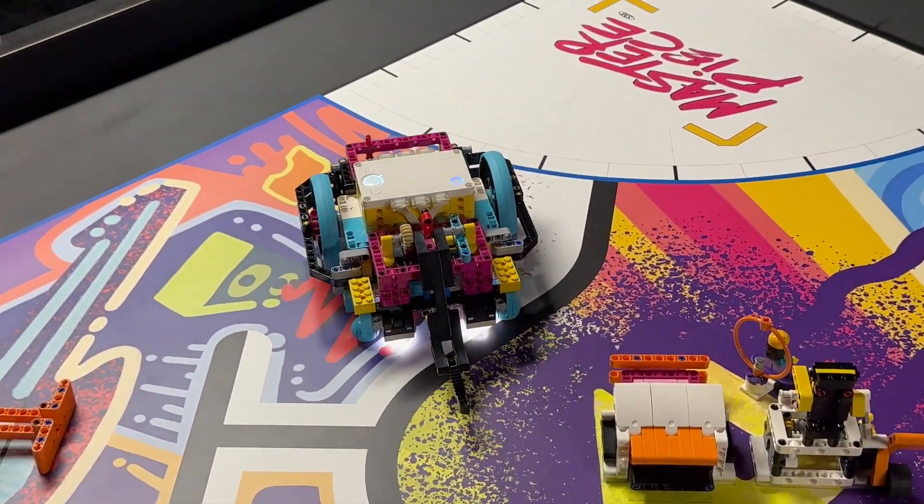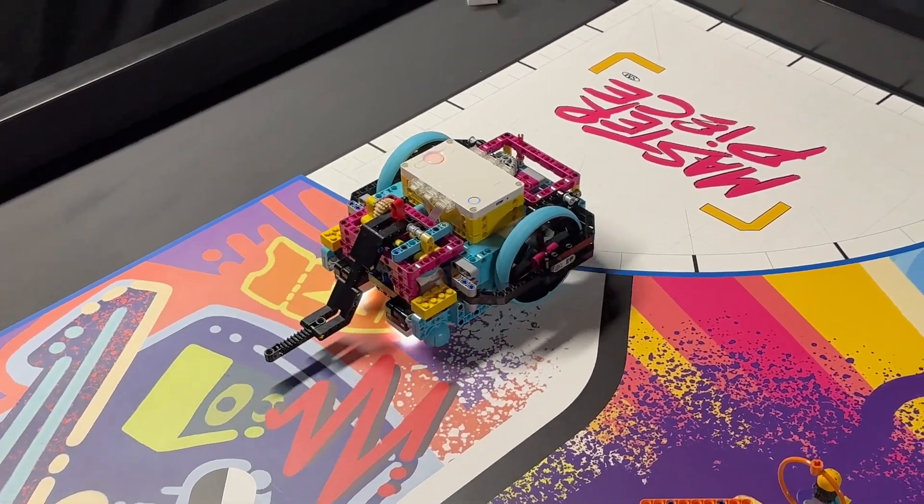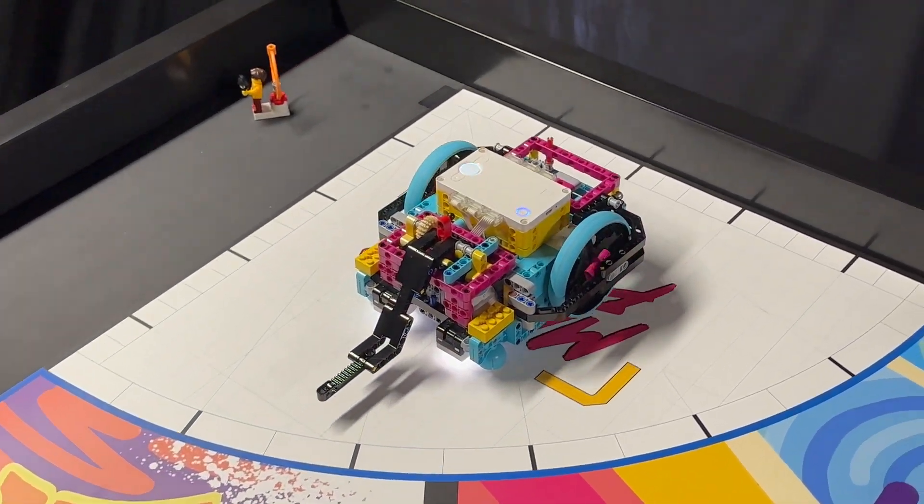Once the pedestal and art piece are in the target area, the robot simply drives backwards, which pulls out the arm from the model.